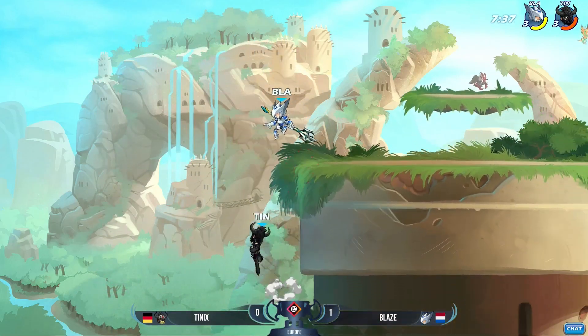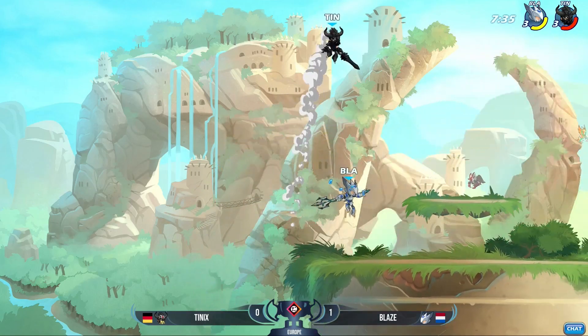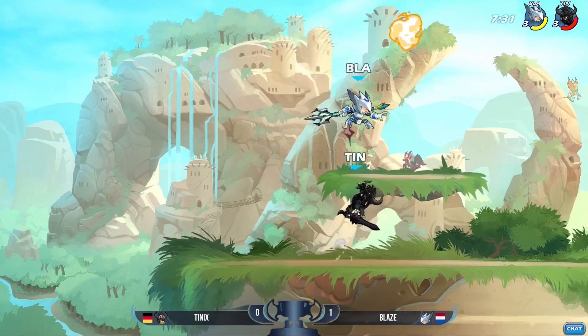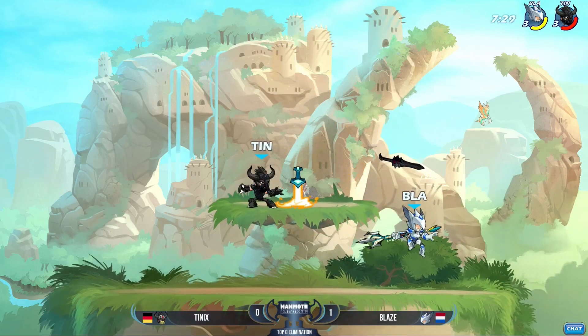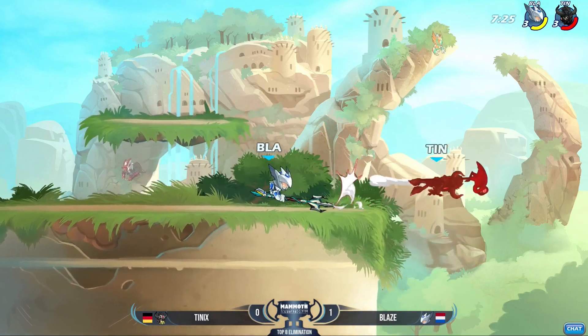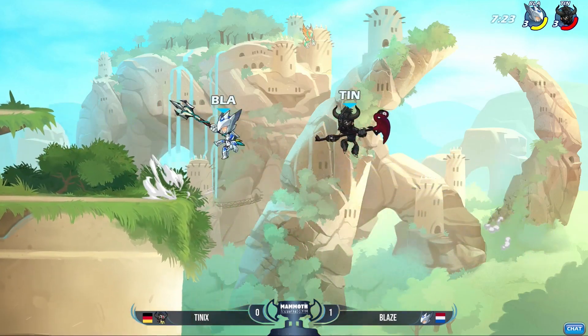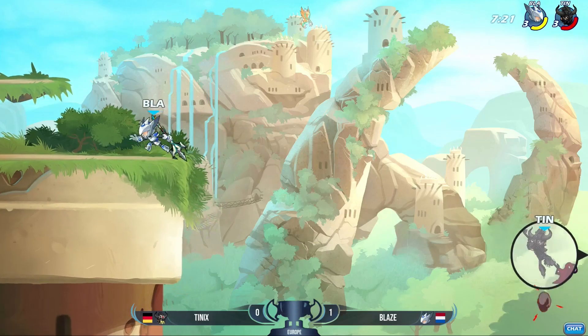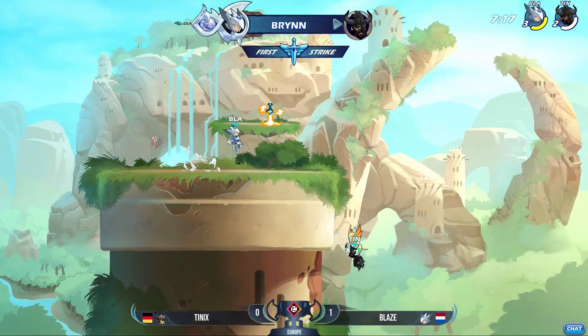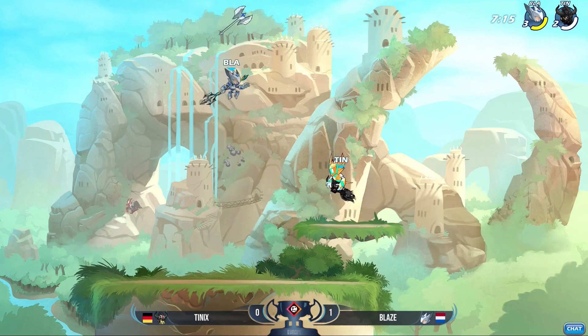Really good start for Blaze, seeing that spear come alive. Didn't get the second pogo, though — would have been real nice for him, that extra damage, and of course keeping Tenix on that edge. But now we're back onto the main stage. Tenix still not finding any hits, going to swap over to the hammer. Still yet to throw out much — threw out a sideline, but Blaze with the punish. And Blaze might get a stock before even hitting into the orange. Yes he will. That is 40 seconds. Blaze already got a stock on that one.